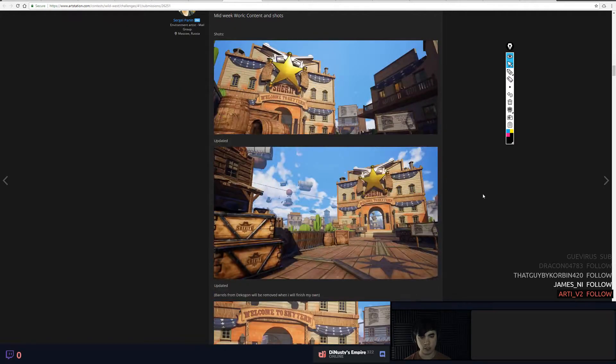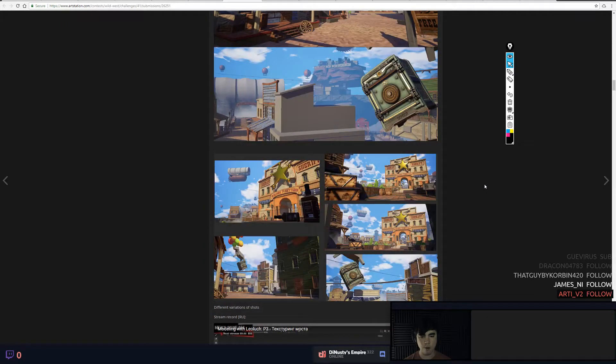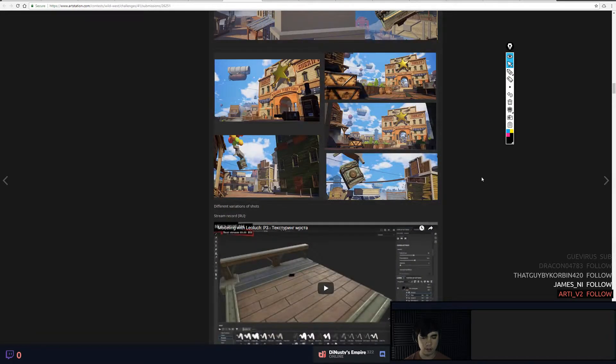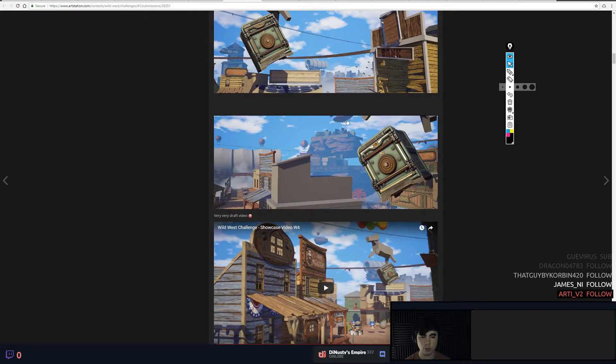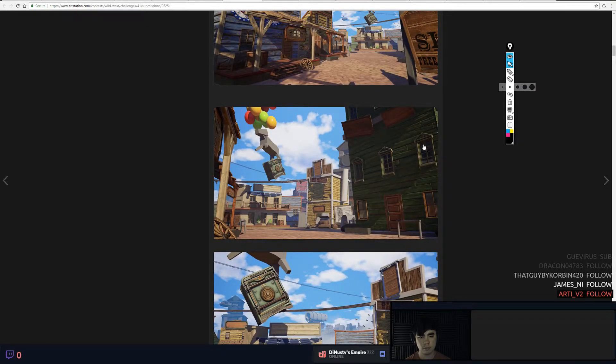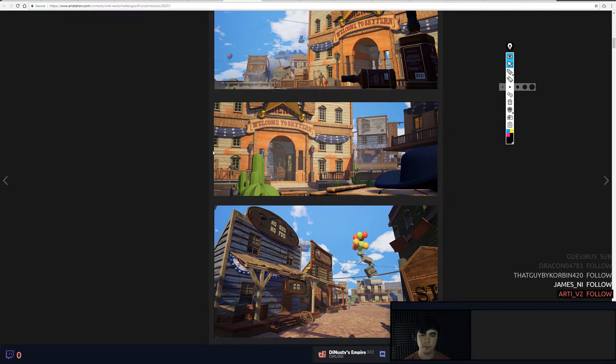It's a huge scene man, a lot of stuff going on. None of the angles are really singing yet — there are some that are very close. This one's really strong mainly because the focus is just on this prop. You just have to push these buildings back again so that it's easier to read the image. I really like this one if you can adjust the separation of things.